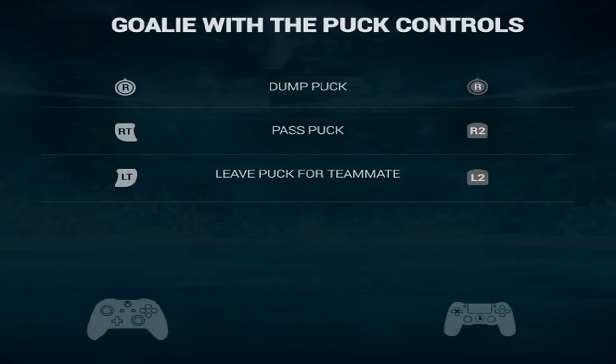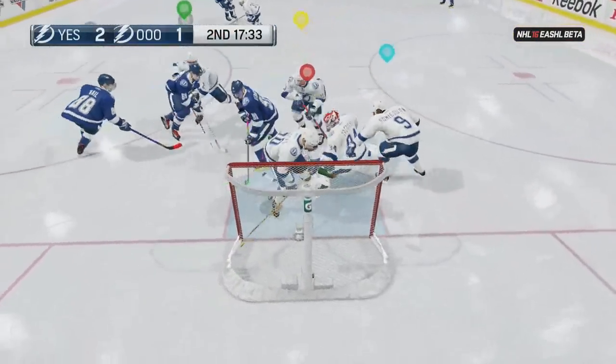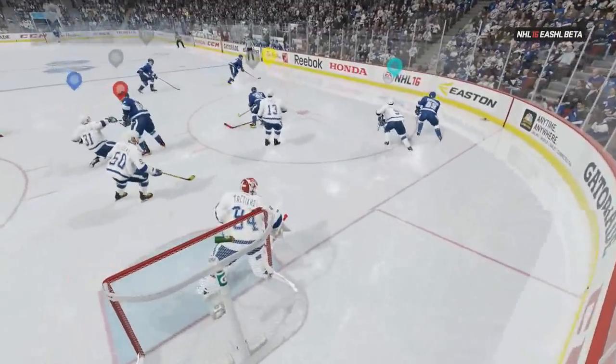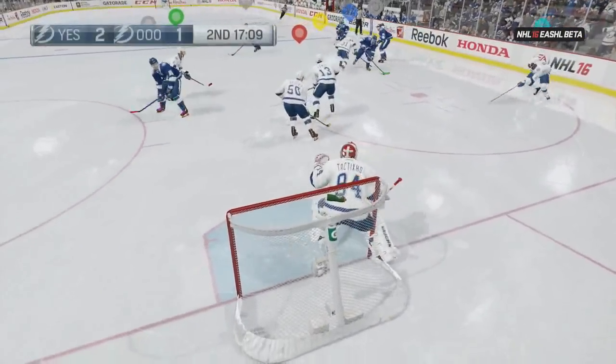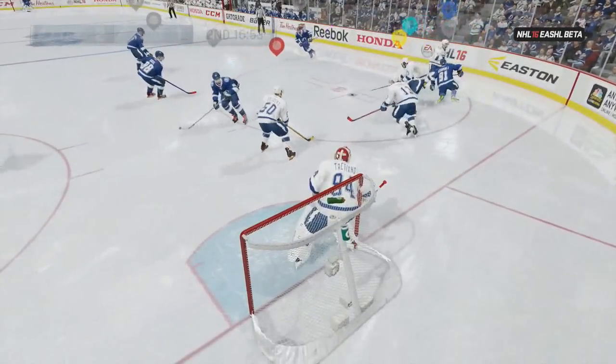There's some controls with the puck — you got dump puck, pass puck, leave puck for teammate. I recommend never really passing the puck or leaving the puck for a teammate unless there's absolutely no opponents around, otherwise it's not a good idea. Dumping the puck is really only useful when someone's screaming out of the penalty box or something like that — otherwise you never really want to do it. One of the reasons, guys, is it's already difficult enough to play defense; you don't want to make it tougher on your team by passing the puck out and making them have to try to cover for you. You don't want any more havoc than there already is in front of your net, so basically just cover the puck up, wait for the whistle, and you're probably going to be golden.